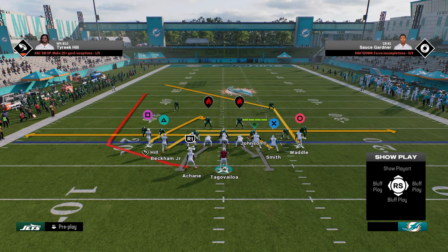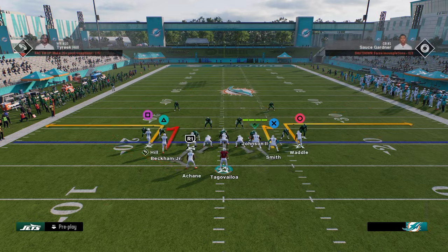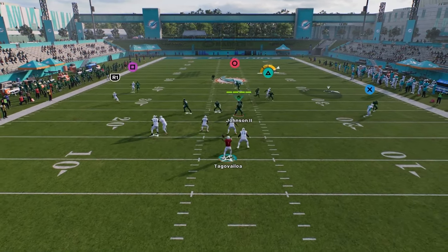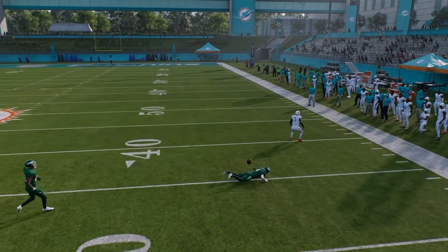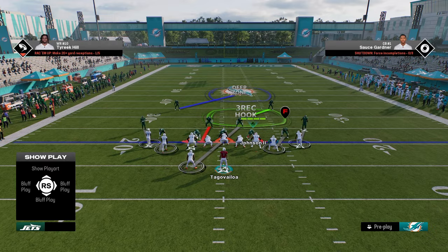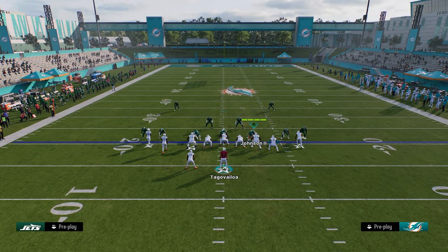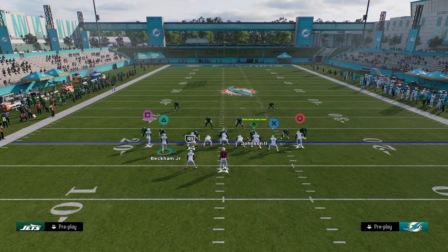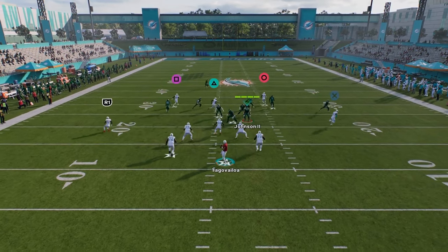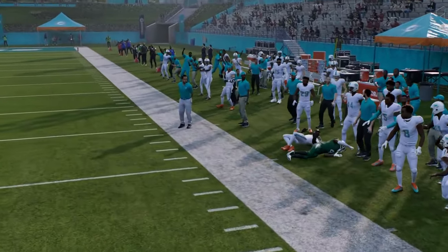You have this post route and you can just slant the slot. What makes man coverage good this year is the press animations. So what I'm going to do is take this slot receiver and put him on a slant — watch, you're going to see that he does not get pressed. He gets a free release and so he's going to consistently be a man-beating receiver for you.